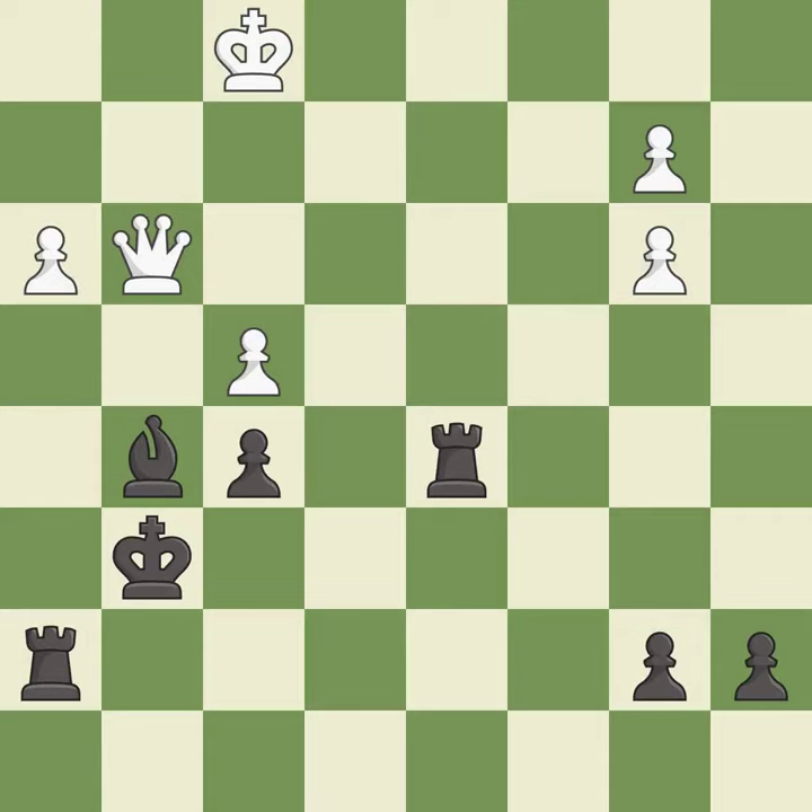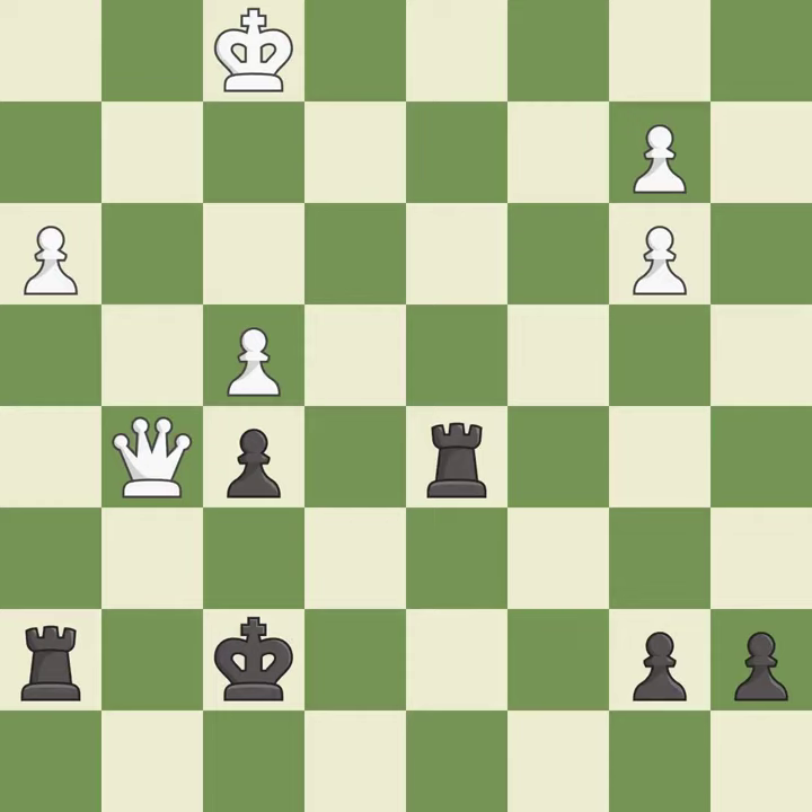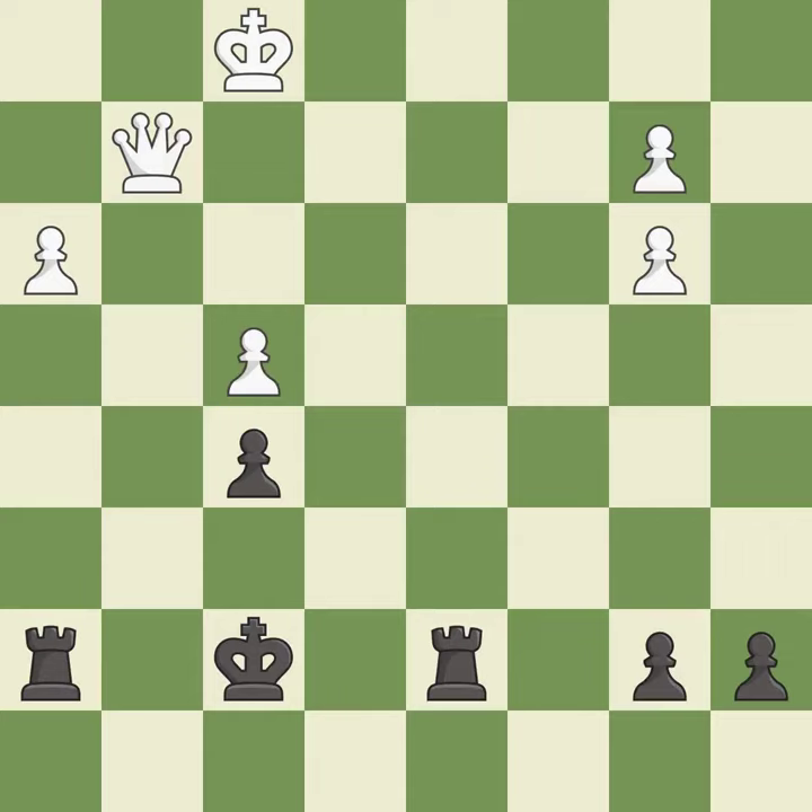That was a free bishop — it is excellent. This steps away from the checking queen — it is forced. This defends the attacked pawn. This move puts the rook on a safer square.